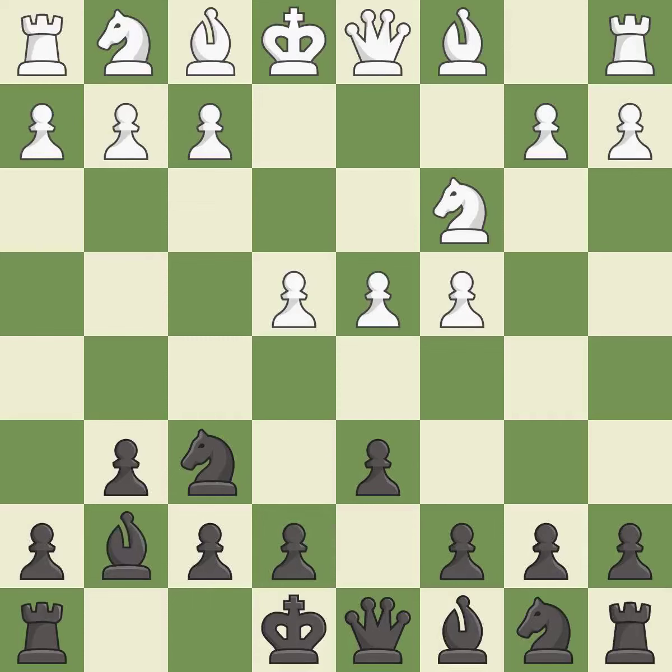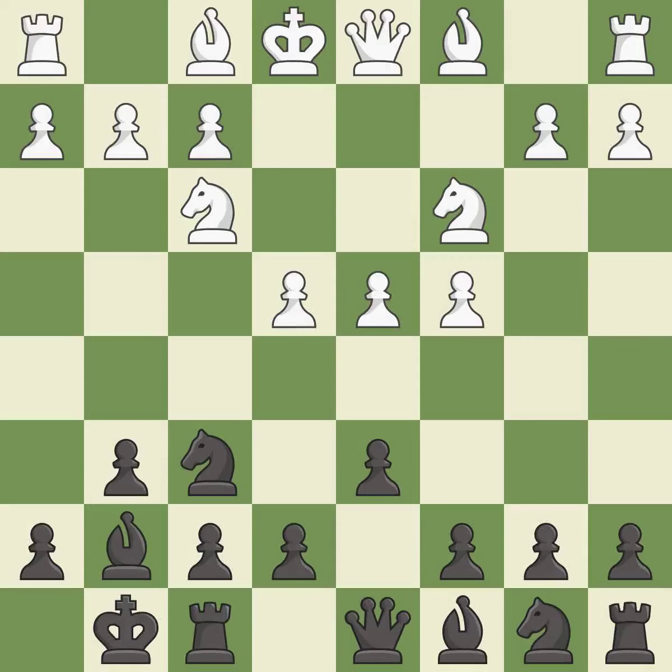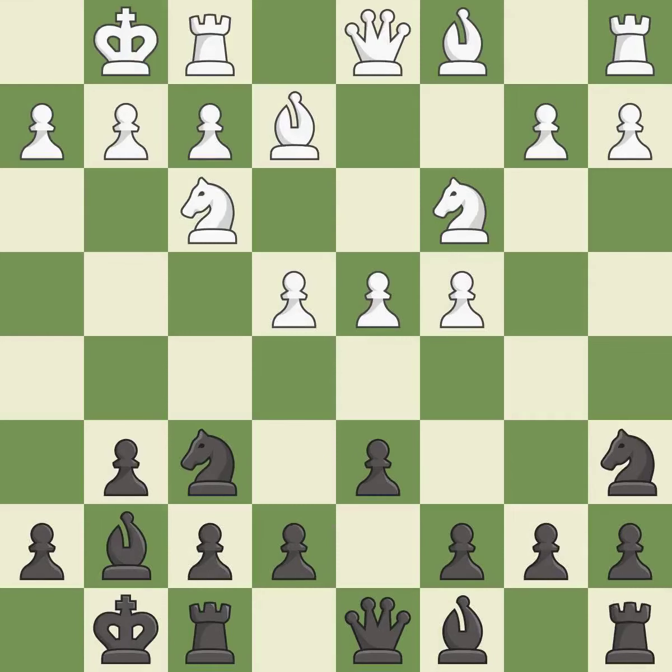This develops the bishop and gives it scope on the long diagonal. Nf3 supports the d4 pawn and puts pressure on the e5 square. Castling gets the king out of the center and activates the rook. B2 develops the light-squared bishop and prepares to castle kingside. Na6 develops the knight to the edge of the board but prepares the c5 pawn push. Castling gets the king out of the center and activates the rook. E5 takes space in the center and attacks the d4 pawn.